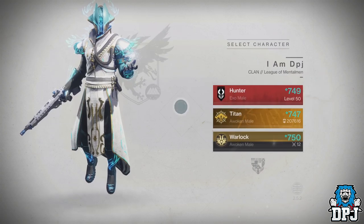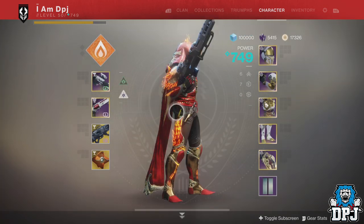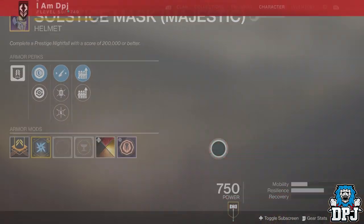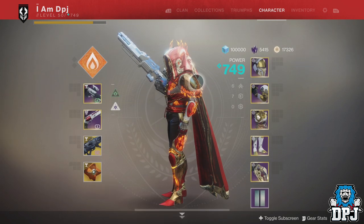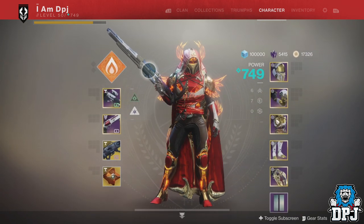So yes people, Solstice of Heroes gear on all characters, and my main we're going to start with is the hunter. Look how sexy he looks when it loads up - black screens, console loading times, as you well know, are shocking. But as you can see, looking absolutely beautiful. Now the shader I'm using here, I know many people are going to be asking, is New Monarchy Succession, and it's just incredible. I mean there's plenty of amazing shaders, but I just like the red paired with the fire glow, paired with the subclass which makes it obviously glow even brighter.